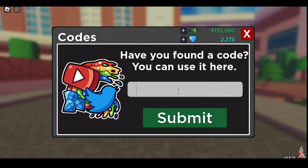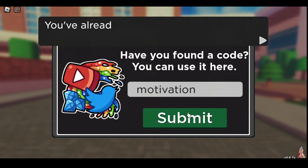That's expired as well. Motivation — this one gives you 500 gems.